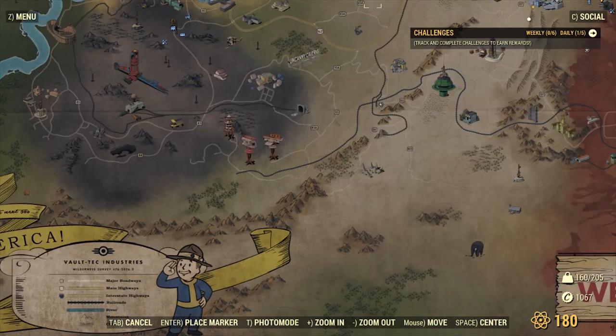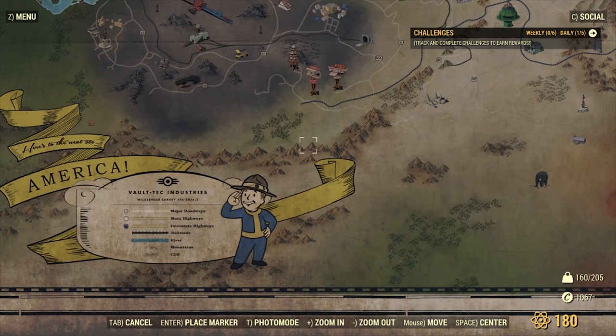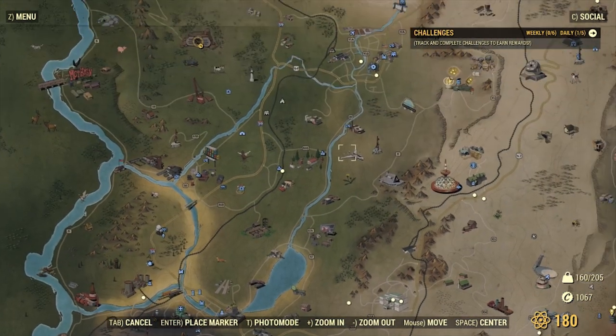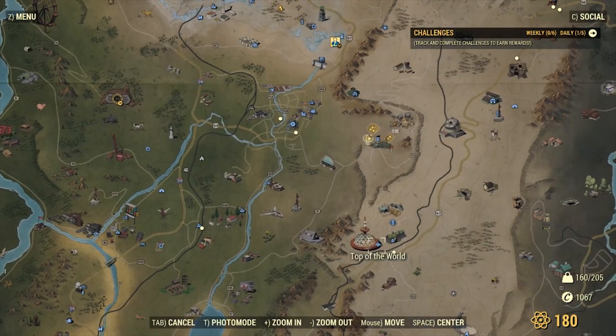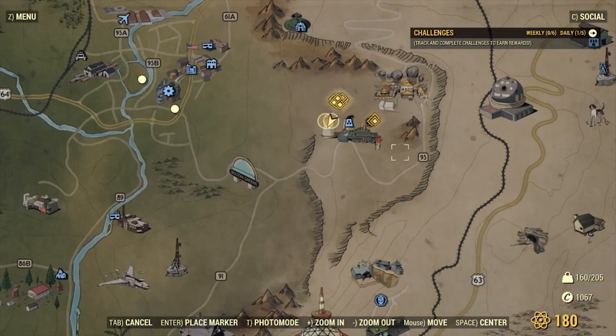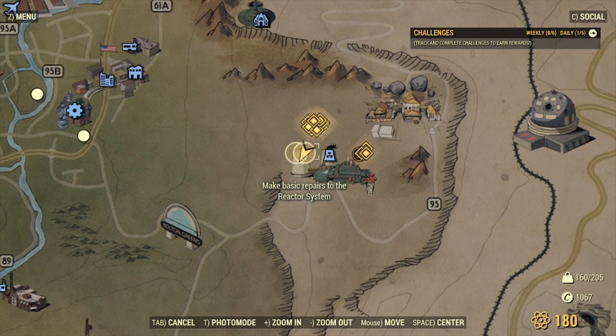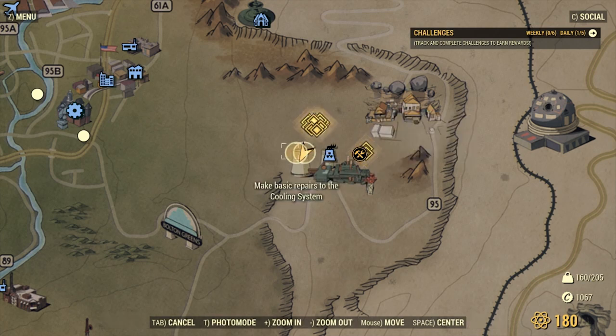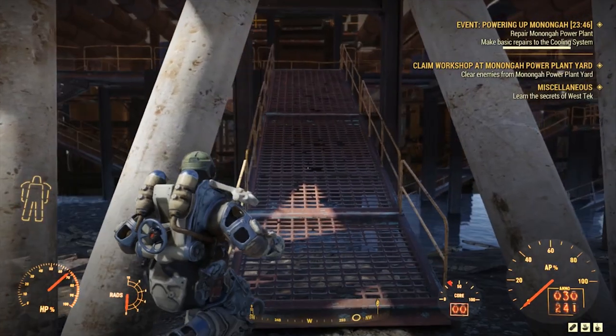I'm going to show you how to get a fusion core every seven minutes. This is the bottom of the map. You scroll up right above the top of the world, the little dome thing, and you come to this right here — it's the power plant. This is where you get the fusion cores in the power plant yard, but right now we're doing this event for a very special reason.